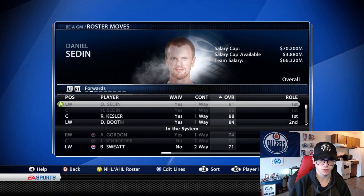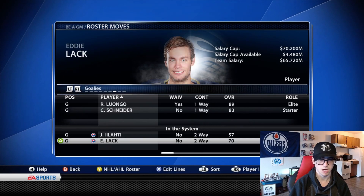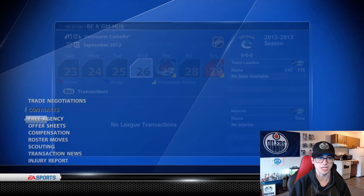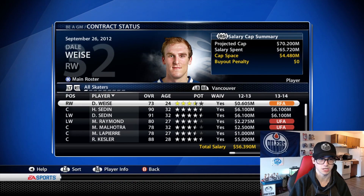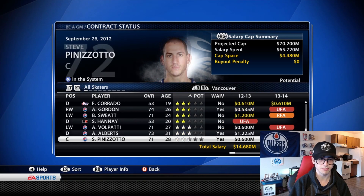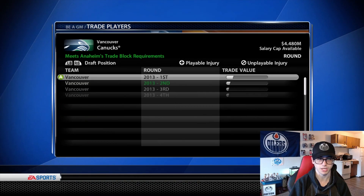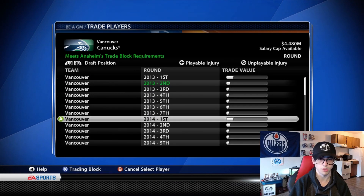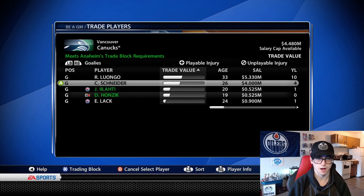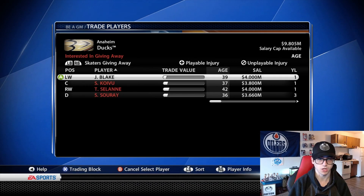We might as well send down Tana, and we might as well do a free agent signing to make the defense a little bit deeper. For goaltending, we're gonna go with Schneider and Eddie Lack. We really don't got any prospects, and I think that's mostly due to the fact that the Canucks have been trying to go all in the last few years. I also hate how it doesn't show the overalls. You get Dougie Hamilton, which would be a nice future player, but wow, the potentials are really low in this game. The EA overalls are still an absolute treat sometimes.